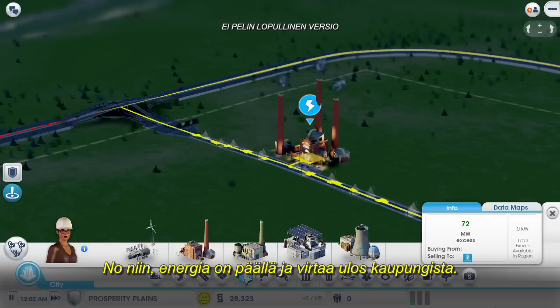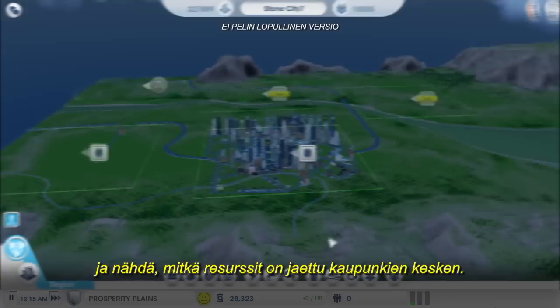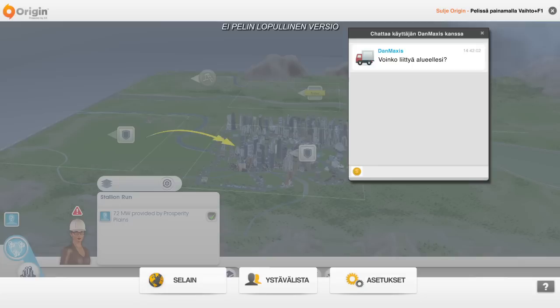I'm going to turn on the power data layer. The power is on and flowing nicely. If I go back up to region view, I can turn on the data layer here and see which resources are being shared between the cities. Power is being sent from my coal power plant over to my casino city. Nice!